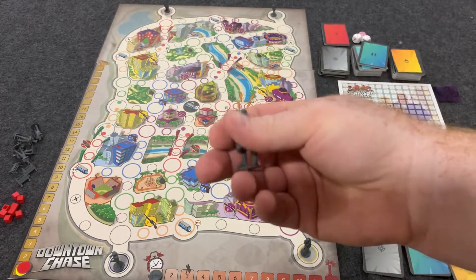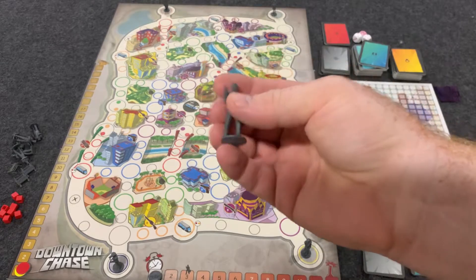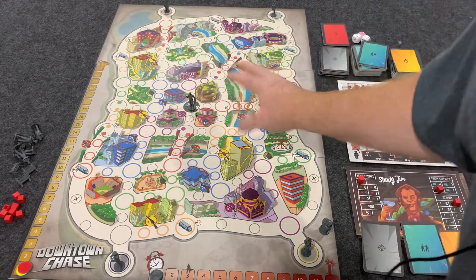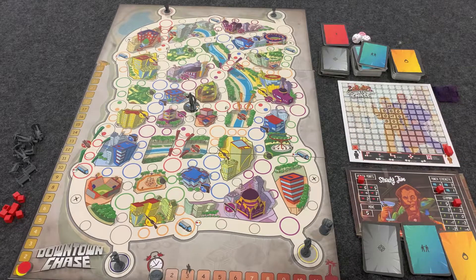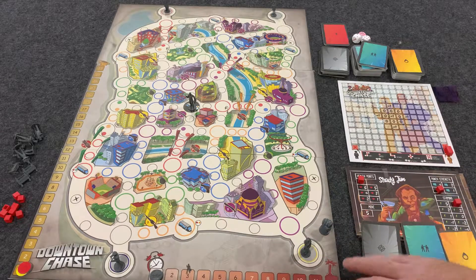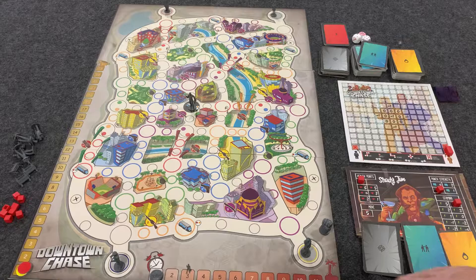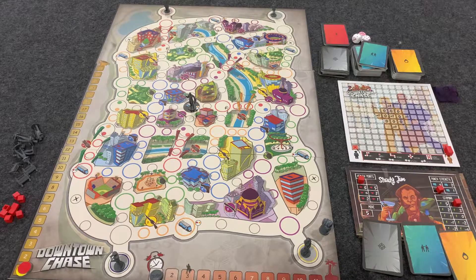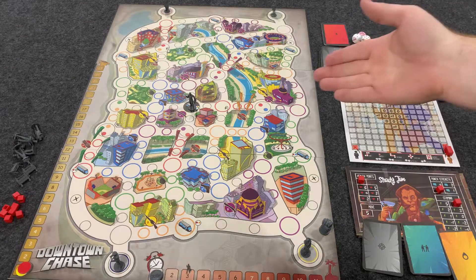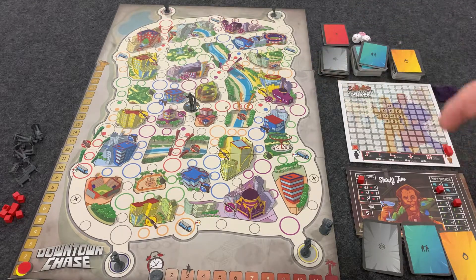These miniatures are just 3D printed — they're not the finalized miniatures in the game, so just keep that in mind. You're trying to eliminate JTQ before the end of the 12th round. At the end of the 12th round, if no one kills him, the person with the most points wins. You can get points from attacking JTQ or other players.